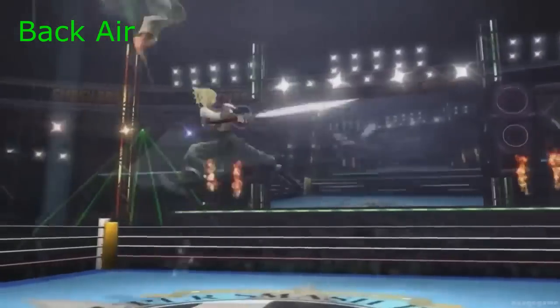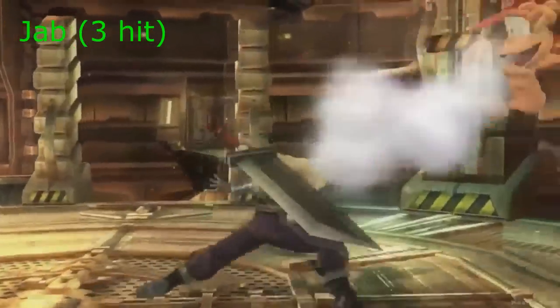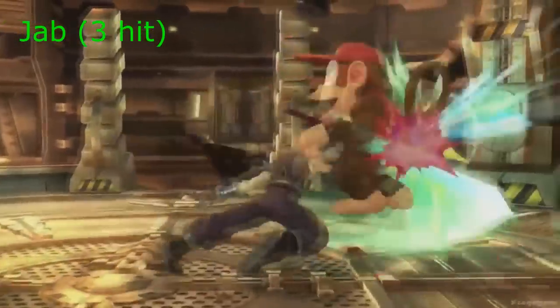This move is a back air — nothing too special, just a backward slash with his sword. His jab combo will consist of a punch, a kick, and a swing with his sword.